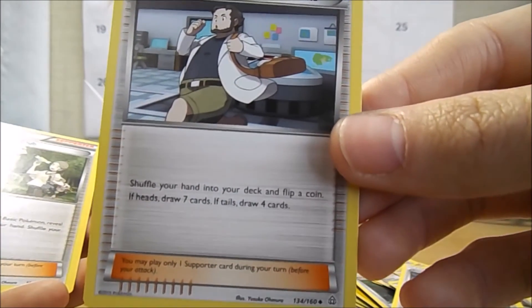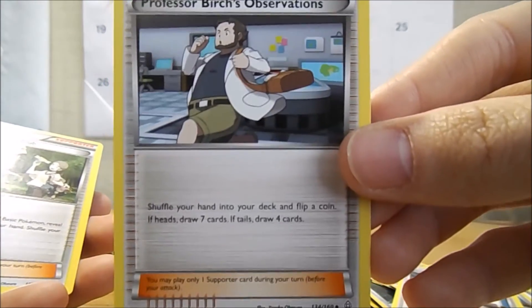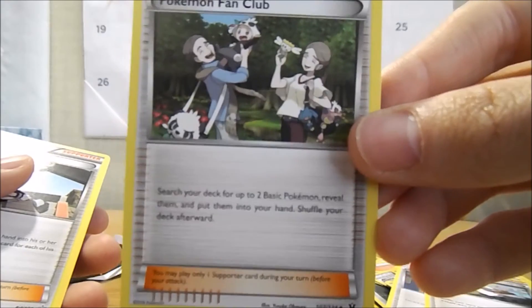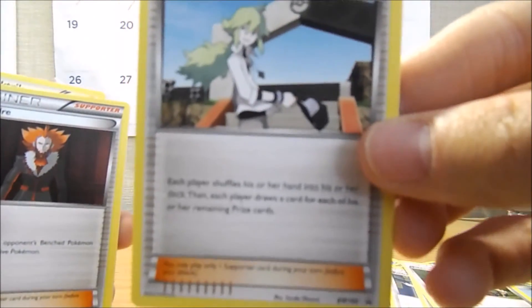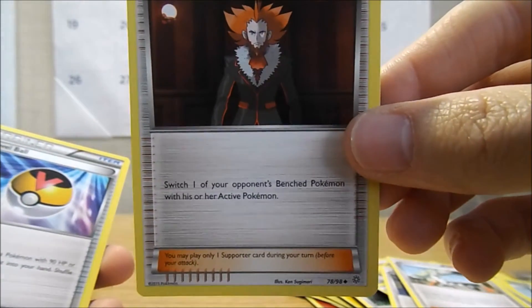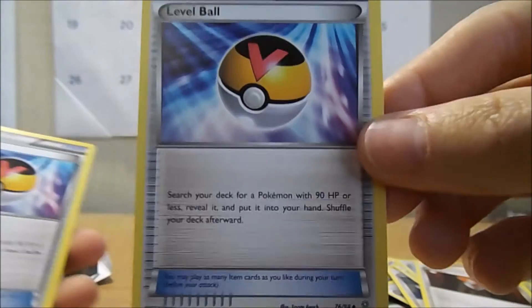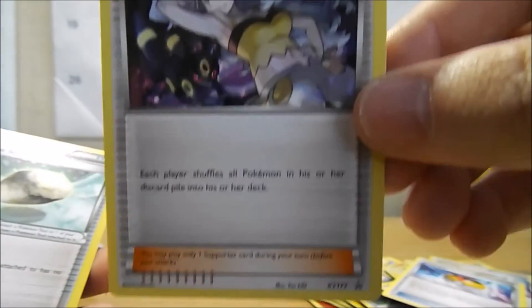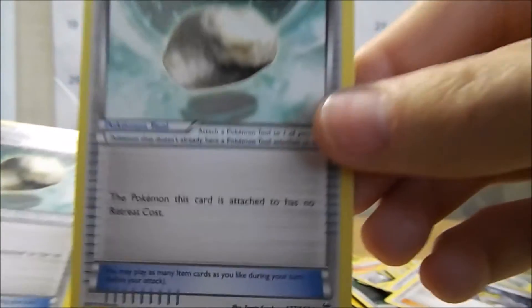Shuffle your hand into your deck. Flip a coin — if heads, draw seven cards; if tails, draw four cards. Pokemon Fan Club: search your deck for up to two basic Pokemon, reveal them and put them into your hand. And then we have an end Supporter card. We got a Lysandre. We got a Level Ball: search your deck for one Pokemon with 90 HP or less, reveal it and put it into your hand and shuffle your deck afterwards. Another Level Ball. We got a Karin.